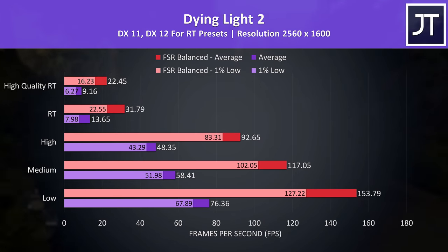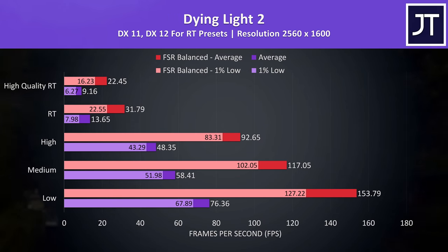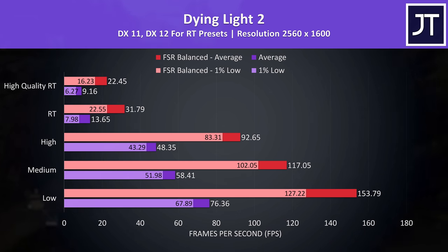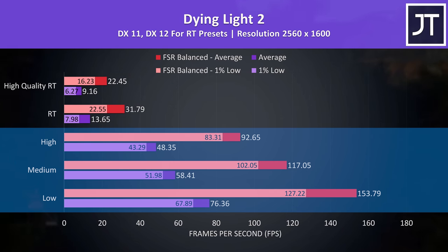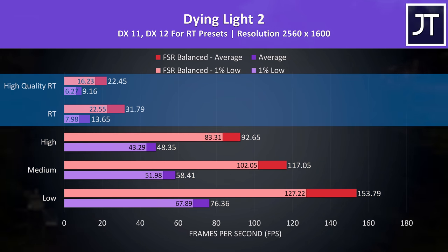Dying Light 2 also features FSR, so we've tested with this enabled too, again in the red bars. We're looking at some fairly massive gains with the non-ray tracing setting presets — double the FPS in some cases — thanks to FSR. The ray tracing performance without FSR is beyond unusable, but even FSR isn't helping a whole heap, only getting us to around 30 FPS.